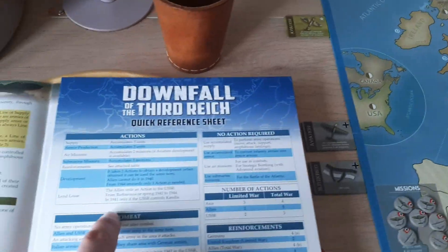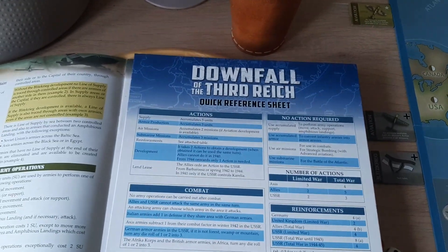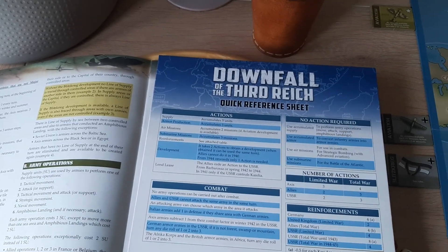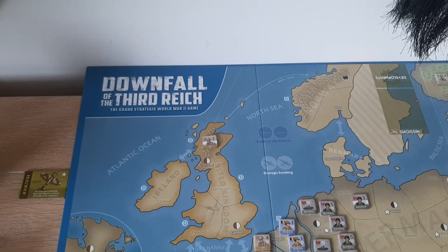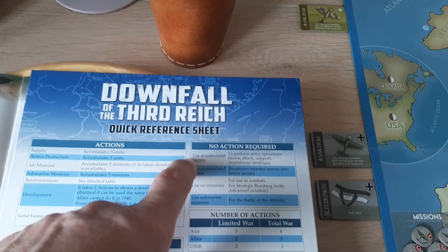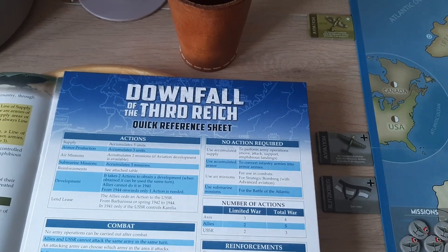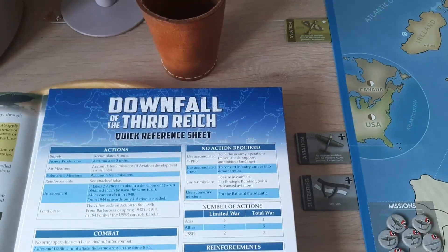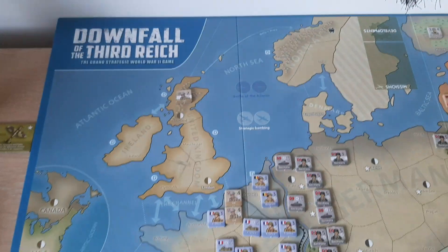Finally, the only action the Allied player can take is called Lend-Lease, which basically transfers one Allied action to the Soviets. Of course, that is not something they will do in the beginning when they only have two actions — which might be down to one due to the Germans placing submarines, simulating the Battle of the Atlantic. Using supply is not an action itself, but it allows you to perform operations: moving, attacking, supporting amphibious landings, naval movement. Using accumulated armor and air missions is free, but you need to spend an action accumulating them.